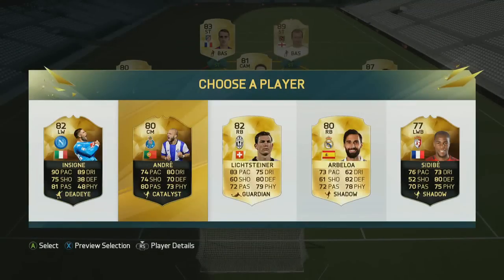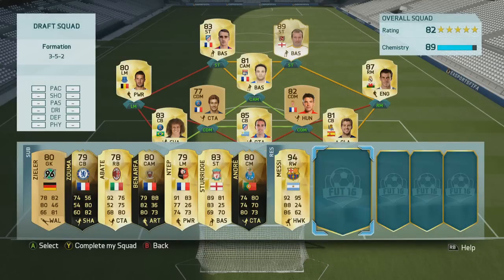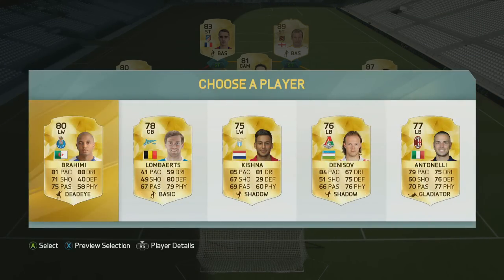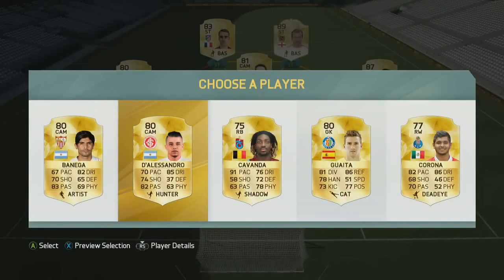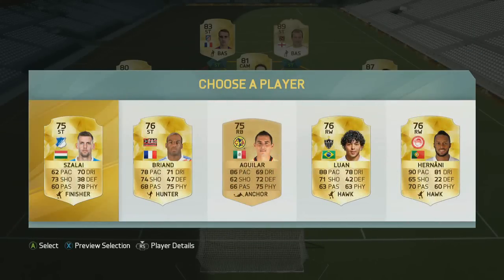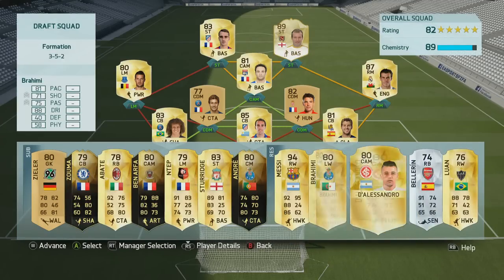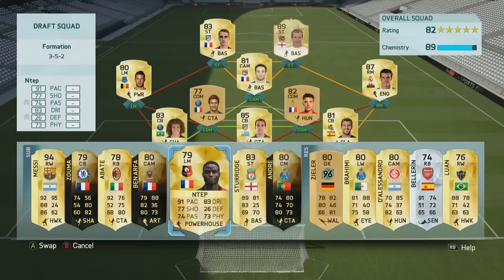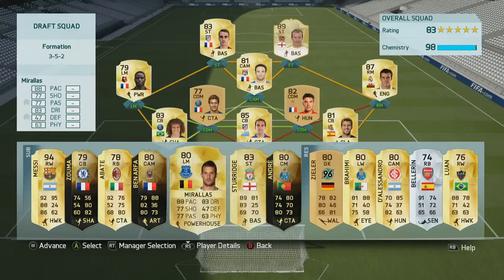We get Sturridge, which is excellent. Then we get Andre, simply because I think he's going to be a really good centre mid. And then we get Messi — 94-rated right wing Messi, which is absolutely phenomenal. I haven't used him at all on this game yet, so I was super excited. And I pick Hector Bellerin — I don't know why, I completely forgot that we didn't have right backs. Nonetheless, the team is looking awesome and I'm going to do some switching around to get some pretty good chemistry.